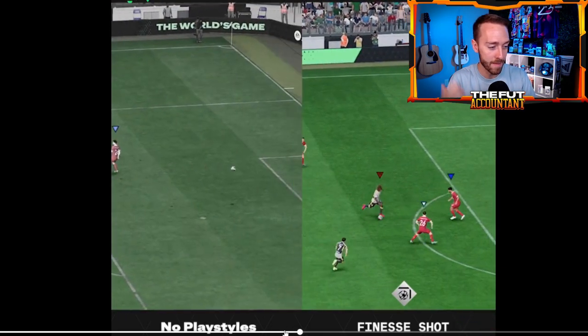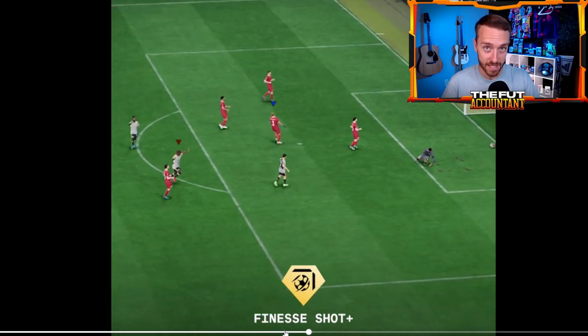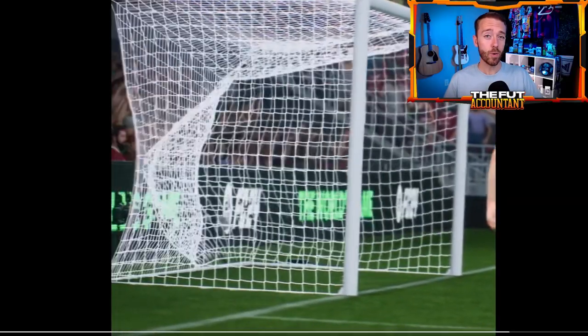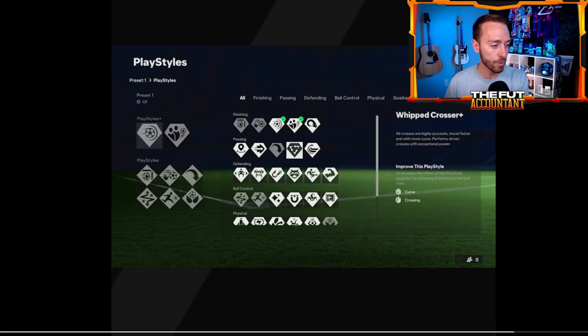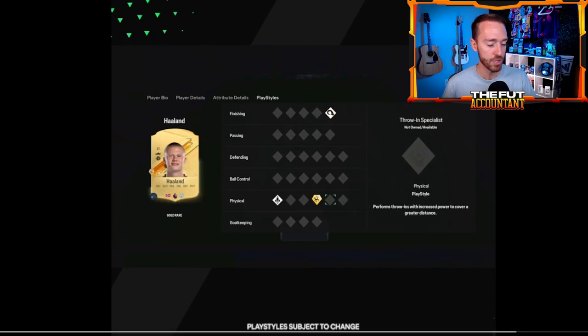You can turn the icon display off — it's a menu toggle switch — but it's there to let you know your player is using that Play Style at that moment. Looking at Virgil van Dijk and Erling Haaland, every player appears to have all slots open for all 34 Play Styles. Haaland has Play Style Plus for Acrobatic, plus Sprint Boost and Power Header as regular Play Styles.